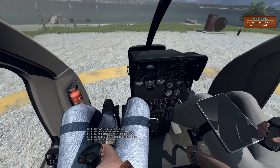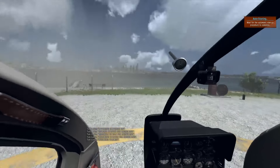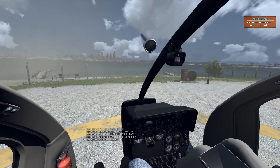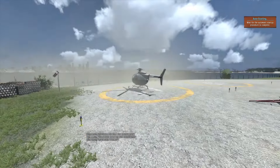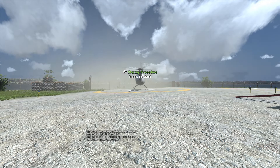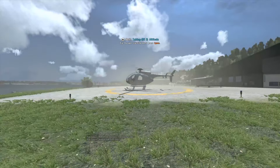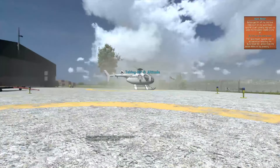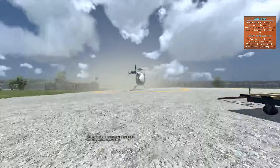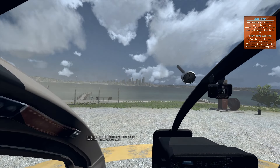We can zoom in on this. Moving with TrackIR goes a bit funny. Now we are waiting for the procedure to complete. This is the external view, as you can see. It hasn't got a great deal of options for the external view, which is a bit disappointing. You've got one camera angle, which I'm actually using the numeric keypad to scroll up and down. You can press Enter on the numeric keypad and that gets you in and out of the helicopter.